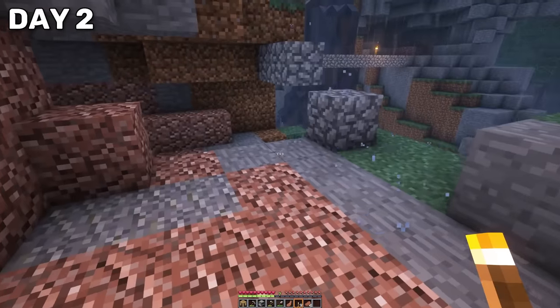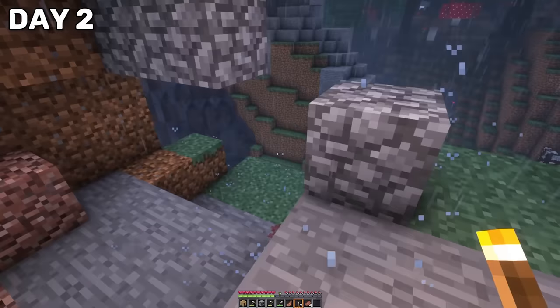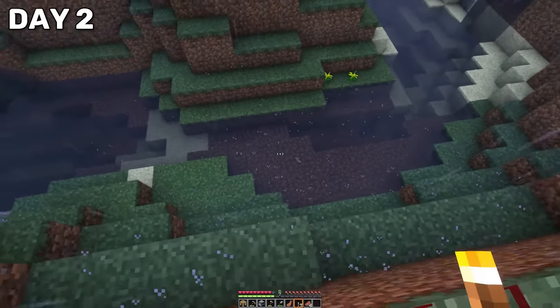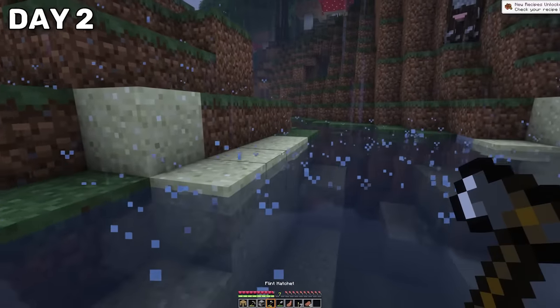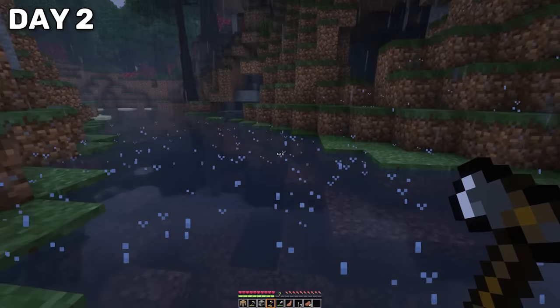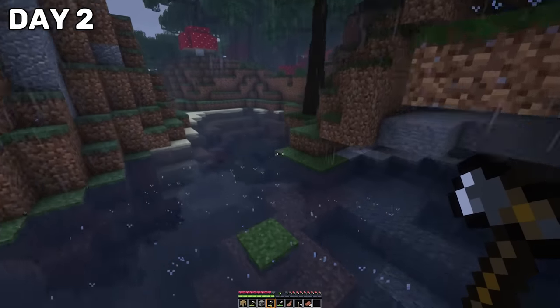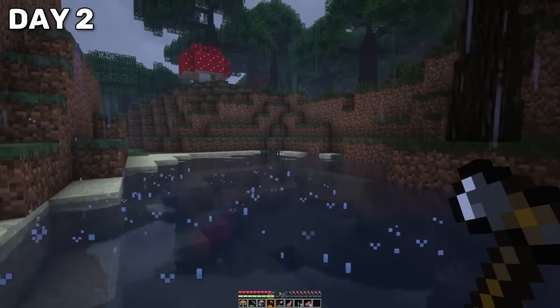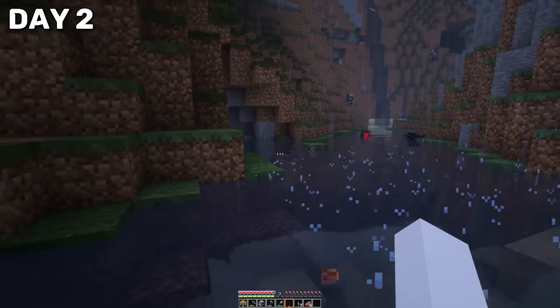The second cave also happened to be filled with parasites, but this one was only a small boy. There were also some spiders beneath me. Eventually the spider walked away, so I decided that little worm was a challenge I was ready for. However, after I jumped down, I ran into a second parasite, and this one had seen me. I had to get out of the water and run.